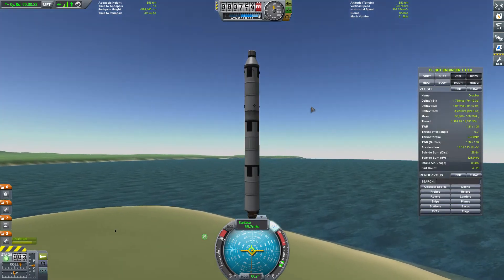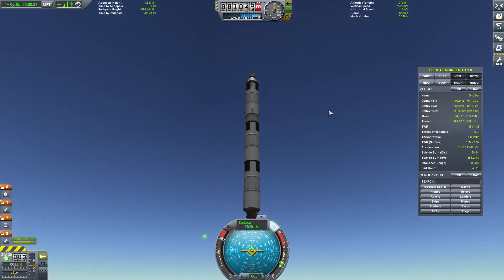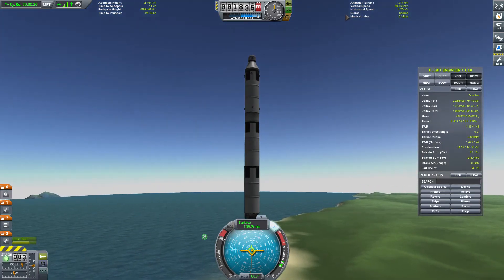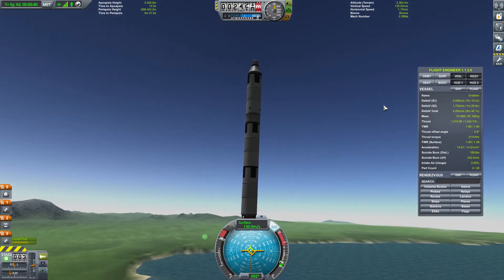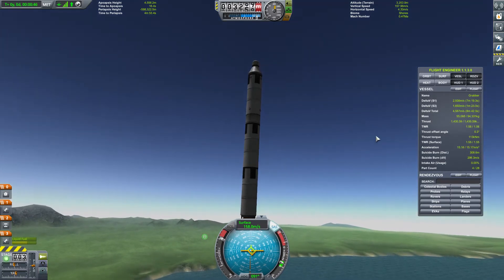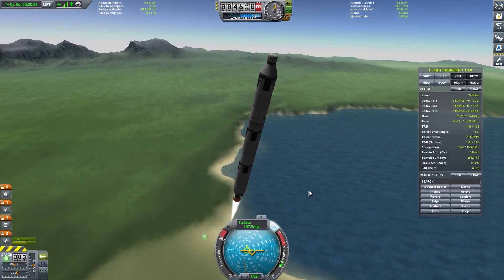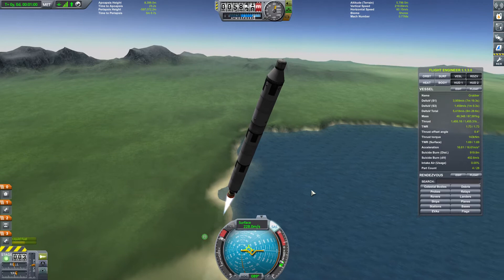We're going to do a more or less nominal ascent. I don't see Moon One — it's probably below the horizon. The top stage on this purposely has a lot of fuel because we want to be able to transfer some of that fuel. As a result, it has a low thrust-to-weight ratio. We're going to do a more vertical ascent than I would normally do.